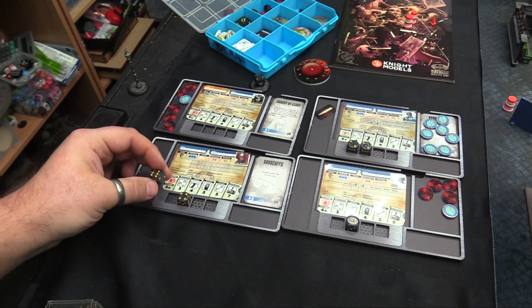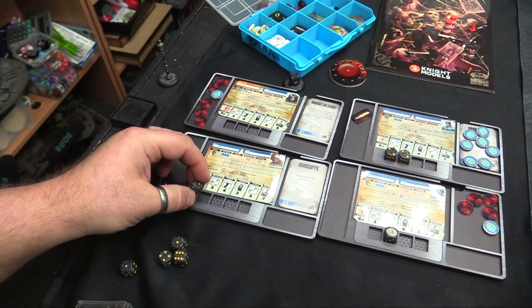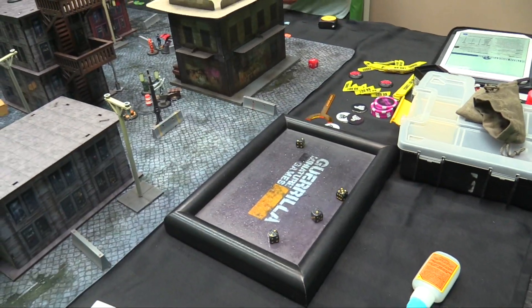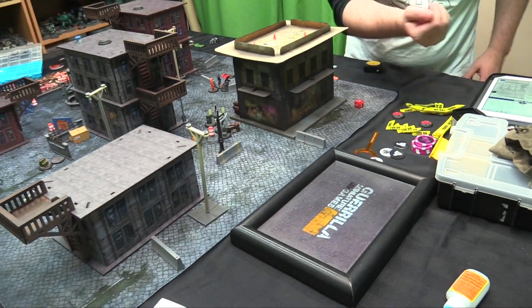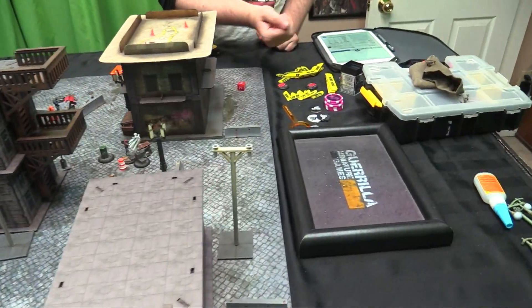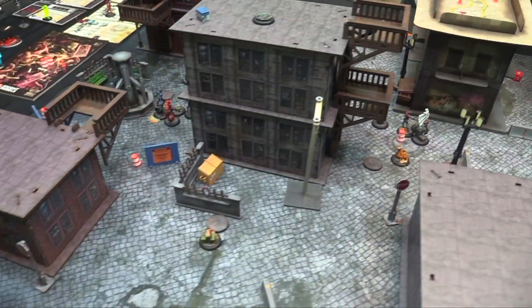Actually putting one into movement and one into special — just going to KO that guy. Three attacks, three-plus. Just one hit — spending all three of my defense on fours. Got it! That's the fool down. Going to manipulate — want a one or two for Power Armor. The box is just full of Disruptors apparently.